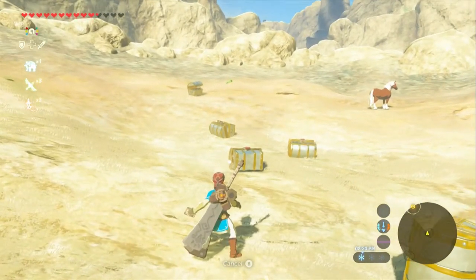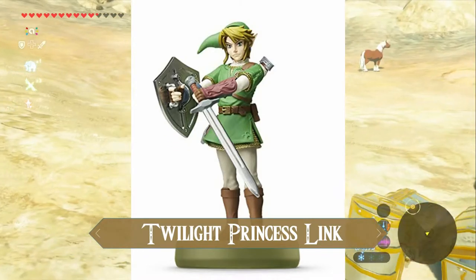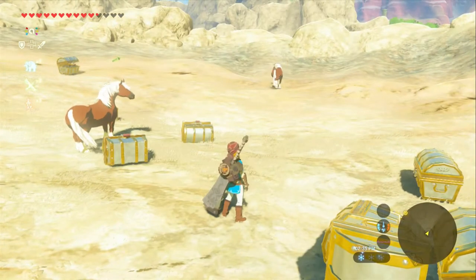Next up is Twilight Princess Link. The horse — and Epona. How many Eponas do we need?